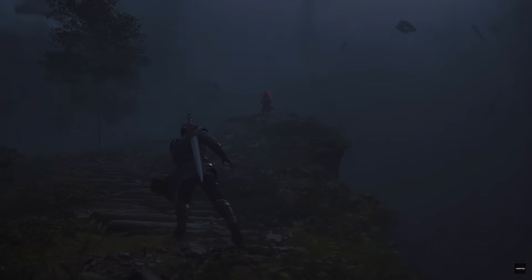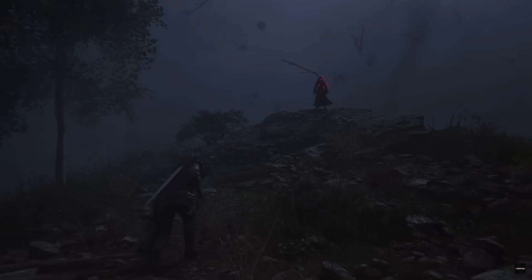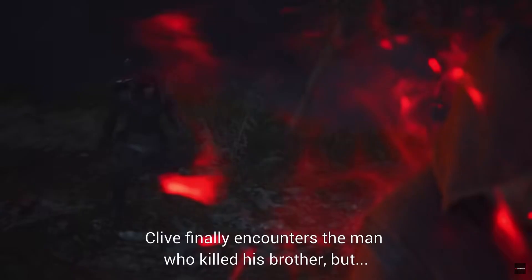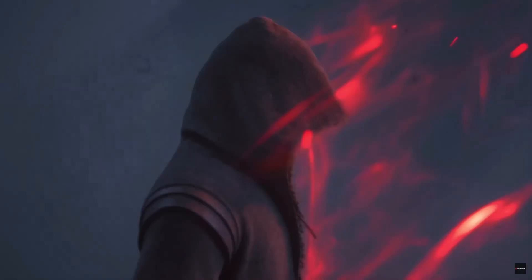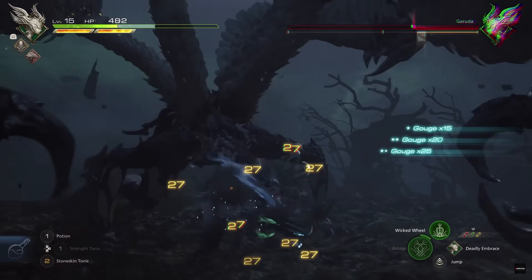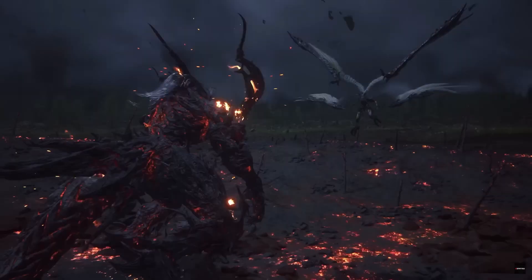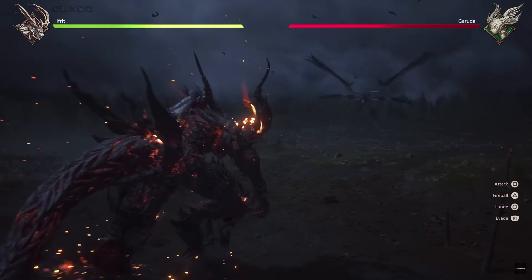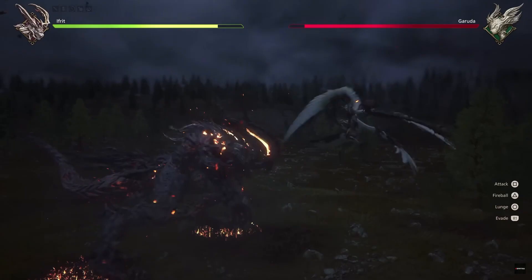There is more gameplay footage that shows a section of the game later than the fight with Benedicta. Clive and Sid run into a dominant who's responsible for destroying Clive's kingdom. Clive ends up fighting Garuda, and in the later part of the fight, Clive turns into Ifrit and fights Garuda in an Eikon vs Eikon battle.